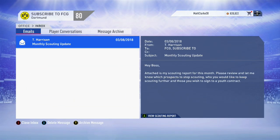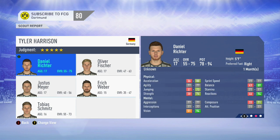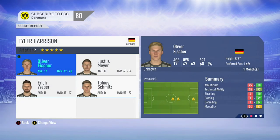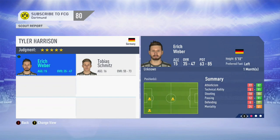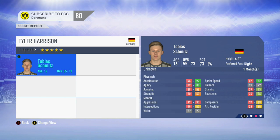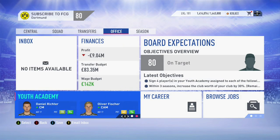Now it's time for the second scout report. Let's see if we've had any luck in Germany. The first player's potential is way too low, so we'll reject him straight away. Daniel Richter, 17 years of age, overall 55 to 75 — looks like he could play central midfield, potential of 78 to 94. Looks like he could be a decent player, so we'll definitely put him through to the youth academy. Oliver Fisher — potential could be as high as 94, good stamina rating, 17 years of age, overall might be a little bit low but we'll have a look at him in more detail. The next two we'll disregard. And finally Tobias Schmitz, overall 55 to 73, potential 73 to 94 — we'll look at him in more detail in the youth academy. Fingers crossed all three are going to be midfield players.